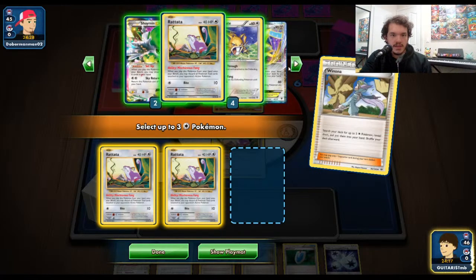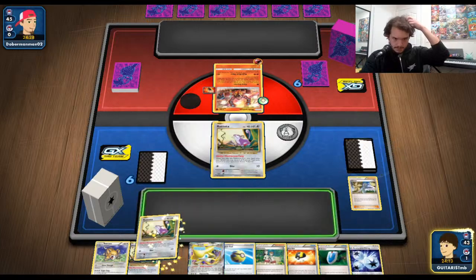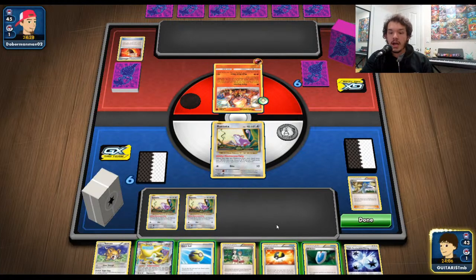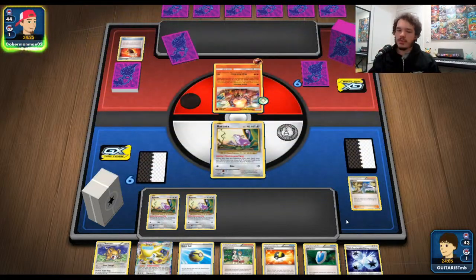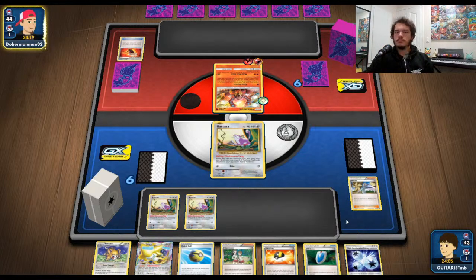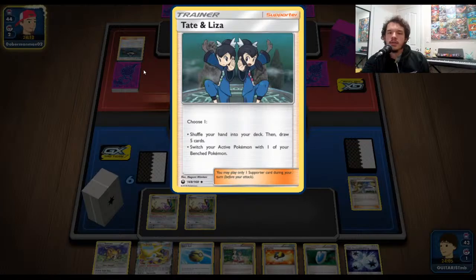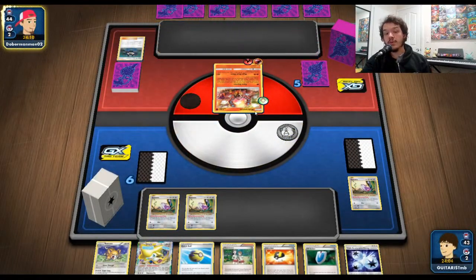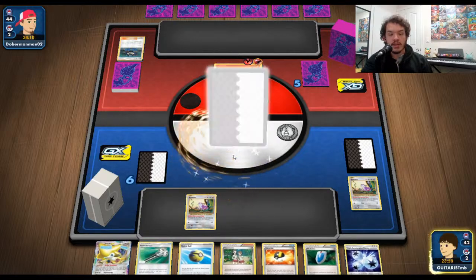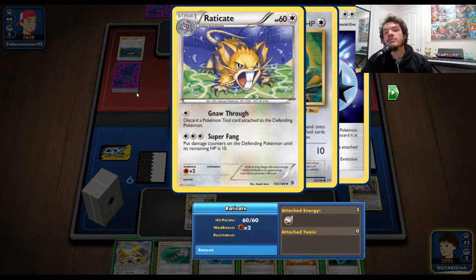We have a VS Seeker in hand — this is a really strong starting hand. I don't even need to put out Jirachi right now. I don't need to do anything else other than pass my turn, and next turn we start trying to dig for a bunch of cards. Tane and Liza — I haven't seen that one for a while; I'm surprised that card didn't get more use. We actually have the donk right now because I have Teammates in hand. We're going to evolve right here, attach Triple Acceleration Energy, and get to see Raticate's attack in action. His attack reads: put damage counters on the defending Pokemon.